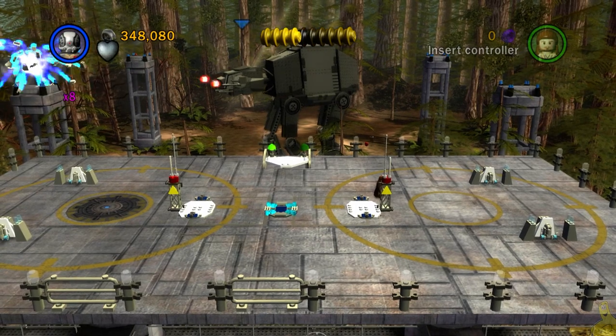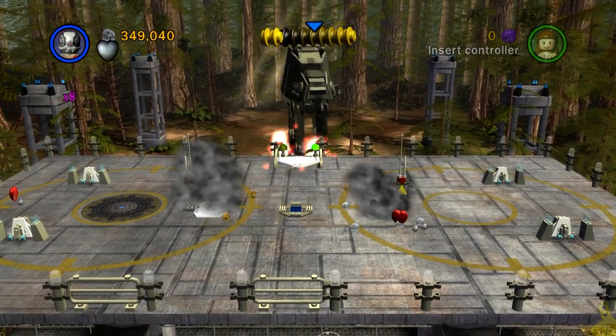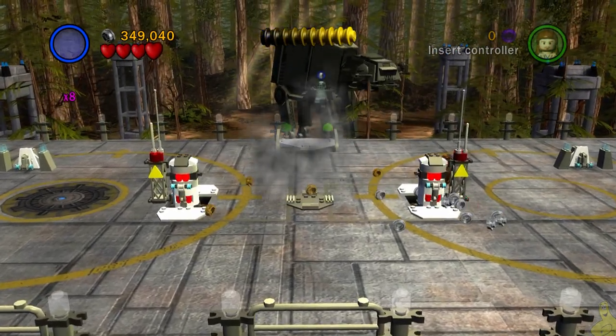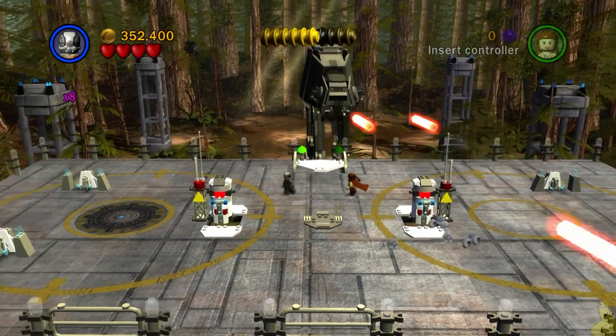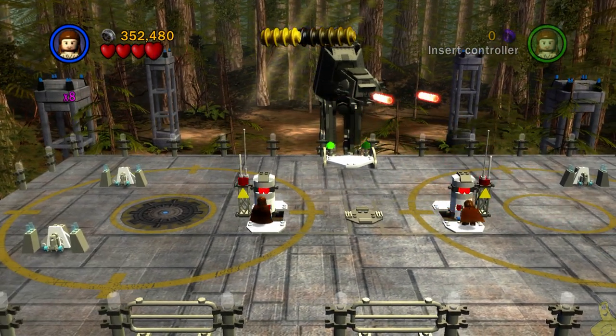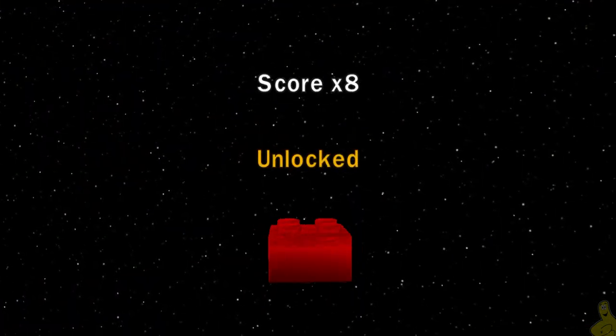Launch back onto the main pad and we've got one last task — flip those switches. Launch yourself back on, switch to a character capable of flipping the switch, and get your switch on. Check it out: score times eight — the red brick is on, and we've got that true Jedi stud requirement as well.